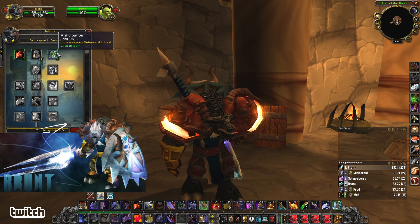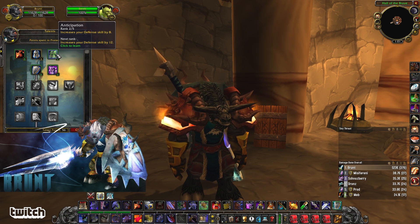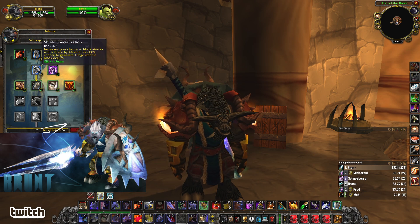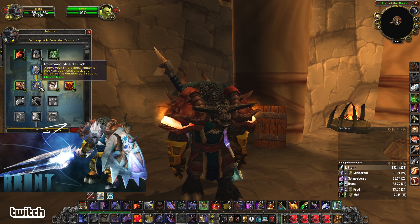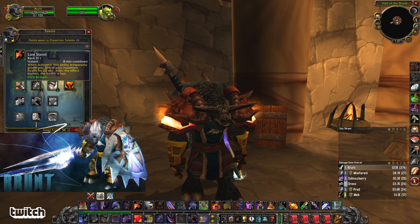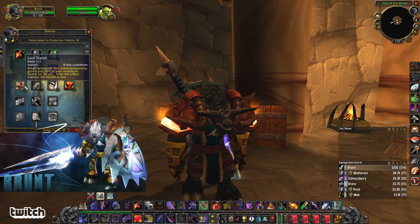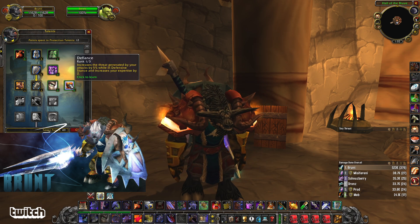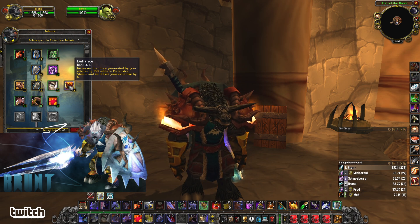Let's keep going — let's get some Defense. Blood Rage: it's just a flat amount of Rage you gain, and this is going to help keep you alive. Let's also get Shield Spec all the way, increasing chance to block by 5%, and you generate Rage when you block. Improved Shield Block used to be two talent points where you'd only take one, but they just fixed that — now it's just one. Last Stand is one of your defensive cooldowns; you should use this one pretty liberally, it's only an 8-minute cooldown and gives you a bunch more health. And then you've got Defiance — absolutely need this one: 15% threat generation while in D-Stance, and you get 6 Expertise, which is great for threat.